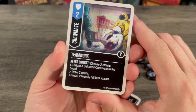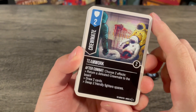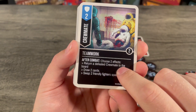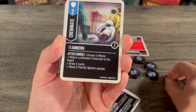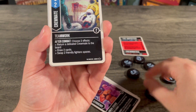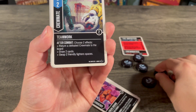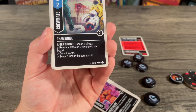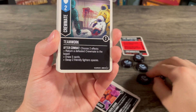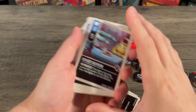These are our defenses for crewmates. This is Teamwork with a boost of two and two copies. After combat, choose two of the effects: return a defeated crewmate to the board face up, or draw two cards, or swap two friendly fighters. So if your imposter is a little closer to your opponent and you want to get him away, you can swap him — or even swap him closer. Your opponent doesn't know. It's a little bit of a mind game, and you get two of these effects.